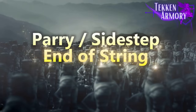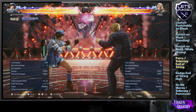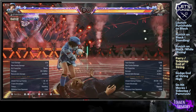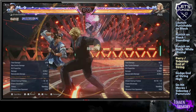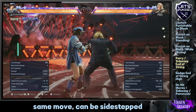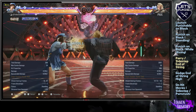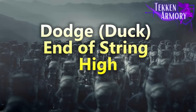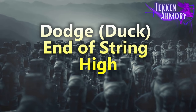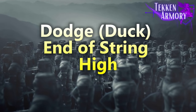We will show you when to parry or sidestep certain strings. We now move on to dodge end of string high. These are strings that have highs at the middle or the end of the string that you can crouch to and punish accordingly.